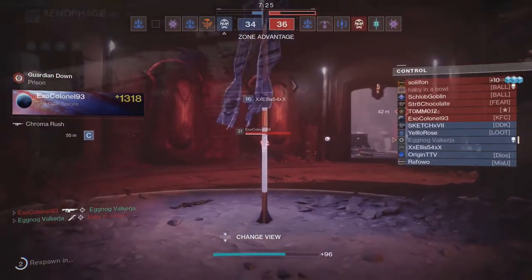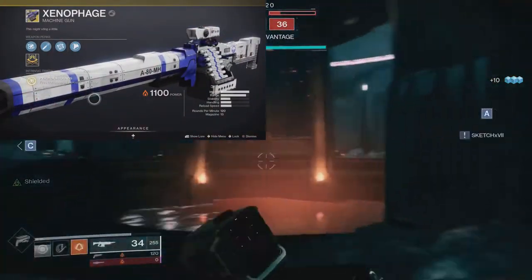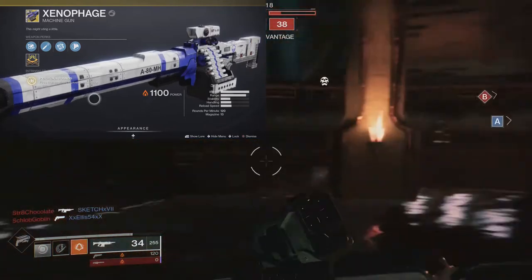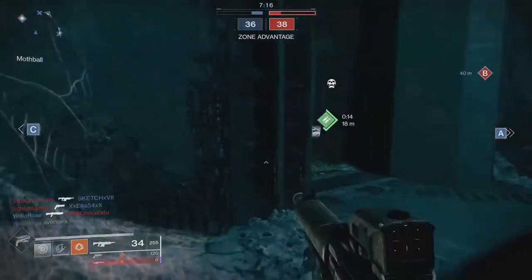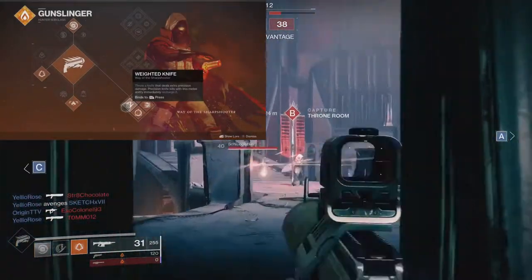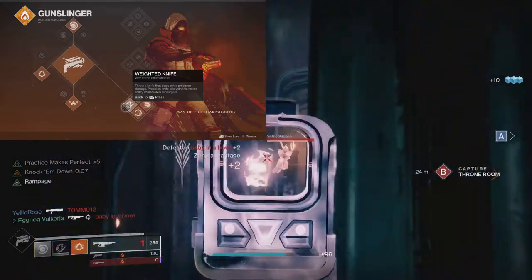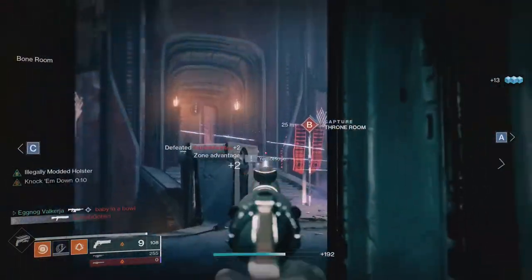In the heavy slot I gave him the Xenophage. Jayne doesn't wield anything like this in the show, but you just know that if you gave him a chance he would absolutely fall in love with this big beauty. Then I ran Bottom Tree Gunslinger for both the heavy throwing knife and the gun that shoots magic fire bullets — it just seemed to really fit the character, although Top Tree Gunslinger would also work pretty well.